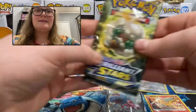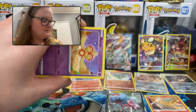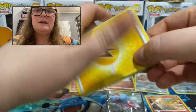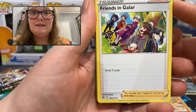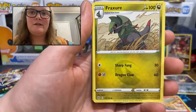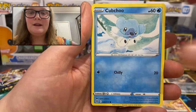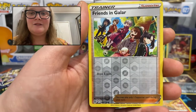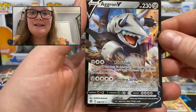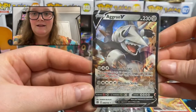Four packs left, we're on the final stretch. No Arceus pulls yet, no V-Star pulls yet. Lightning Energy, Friends in Galar — draw three cards. Weavile, Fracture, Balthoy, Snorunt, Nosepass, Dedenny, Cubchoo. A reverse holo Friends in Galar trainer card. And the rare — we have an Aegislash V! 96 of 172, 230 HP. Very, very nice. So you'll go next to Dracovish.